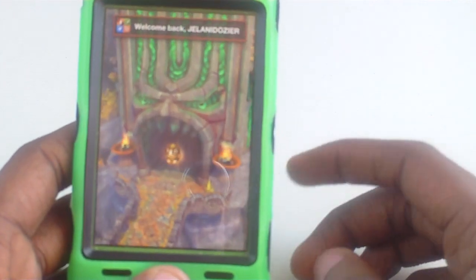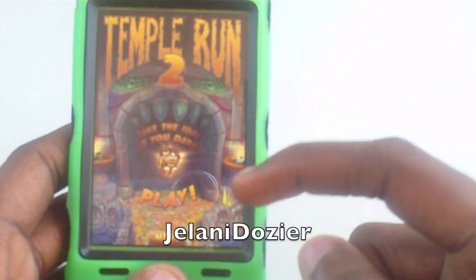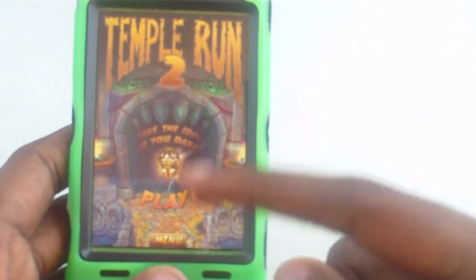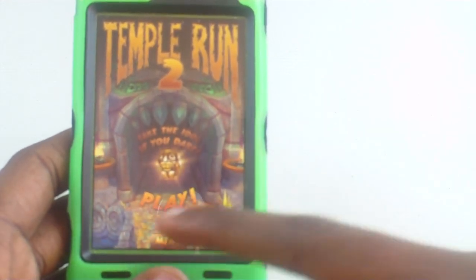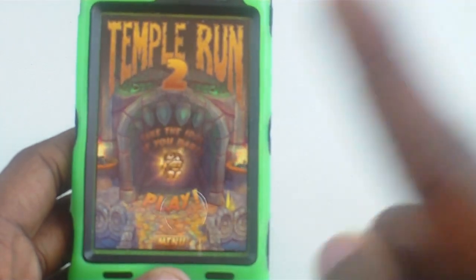So just like Temple Run, it loads up your Game Center — I'll leave mine right here so you guys can go ahead and add me. So it loads up like this, Temple Run 2. You don't have the whole option thing unless you go to the menu right here, and it takes you to all the settings, but I'll show you that in a minute.